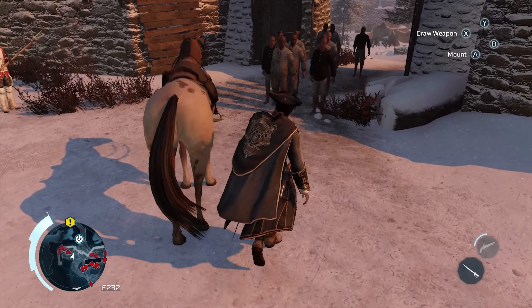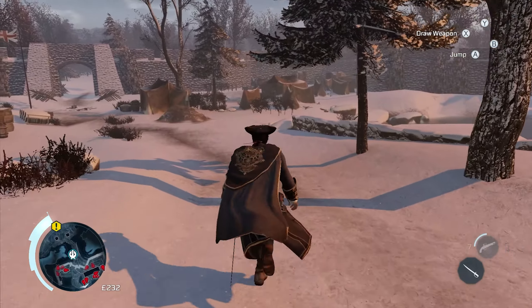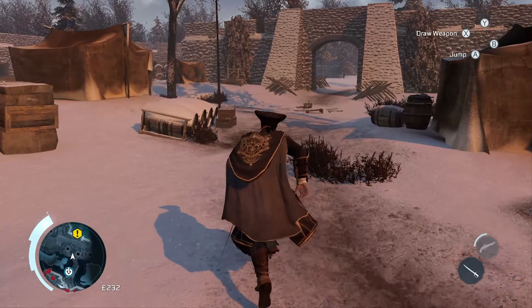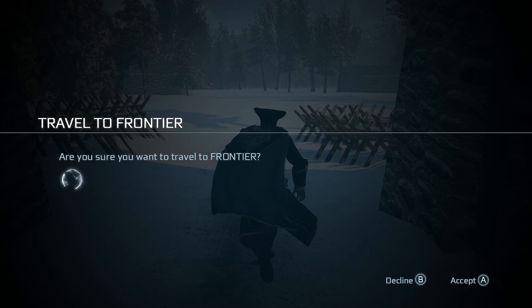What are all these guys doing here? Oh, they're all doing the same movement? That's creepy. I'm out of here. Why I got off the horse, nobody will ever know. This is that camp we were in before — this is obviously how you get in and out of the town. Head off this way. Travel to the frontier — alrighty, don't mind if I do.